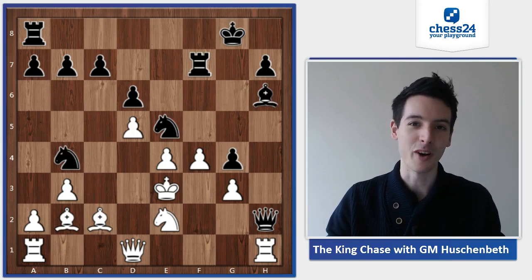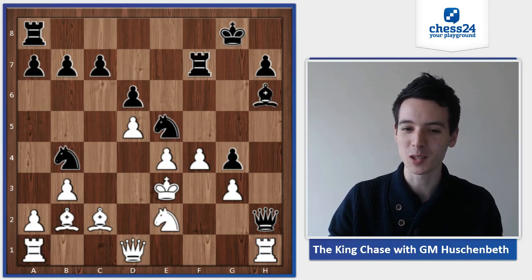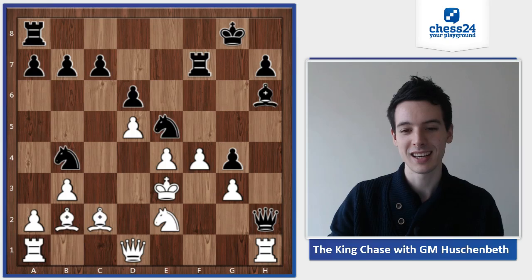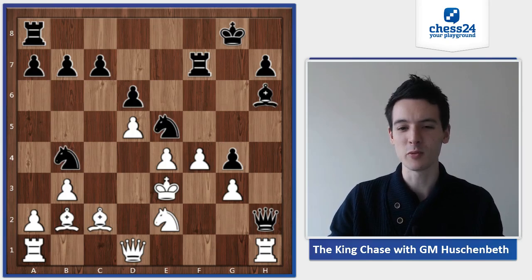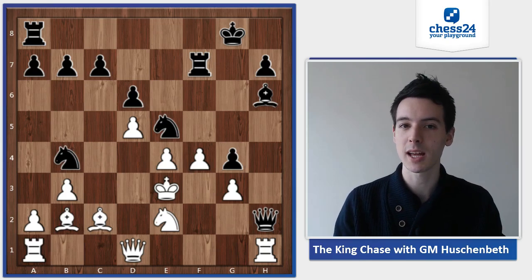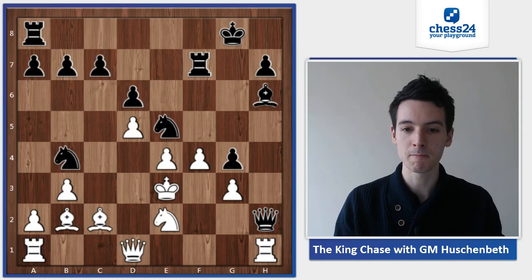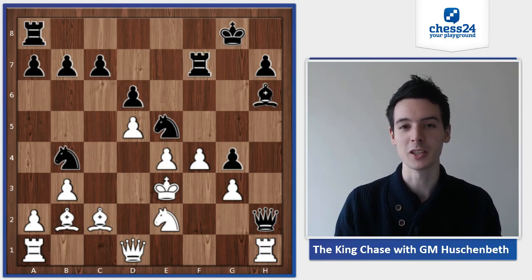It's black to move, because white is attacking the black queen, and you can see the white king is already quite in the open on e3. The question is how to proceed — it's your turn as always. I asked you to stop the video and really dive into the position and calculate. It's quite a challenging example if you haven't seen it before, so spend some time, and then compare what you saw with what actually happened in the game.